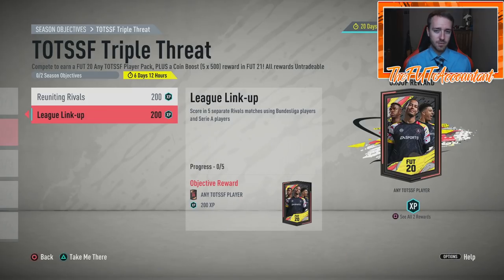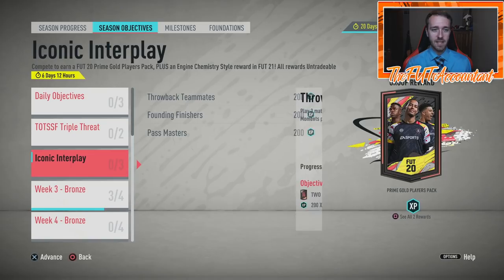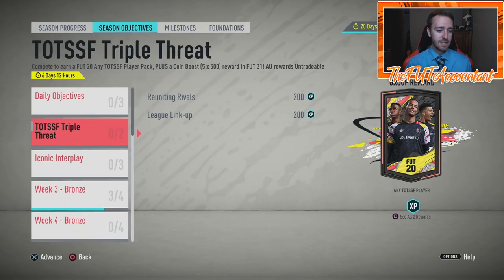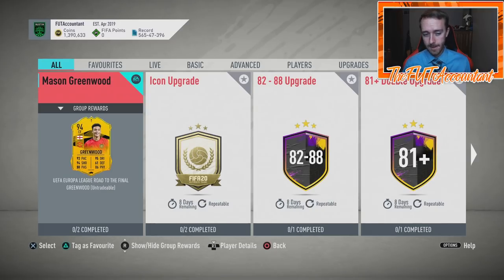You could honestly get the 5 Rivals games done with Bundesliga and Serie A players. You might be able to rig it so the first 5 games count for both objectives. You get 3 Any Tots SF packs from objectives and a coin boost at FIFA 21. The icon moments are used in the Iconic Interplay objective — you get a Prime Gold Players pack in FIFA 20 and the Engine Chemistry style in FIFA 21. The objectives today were just kind of okay, not bad — grindable content that's sort of good.